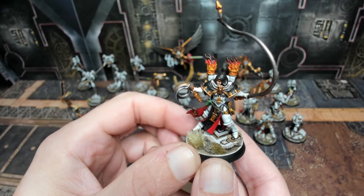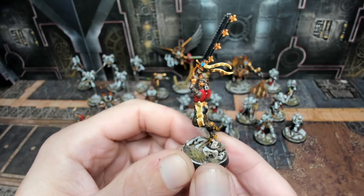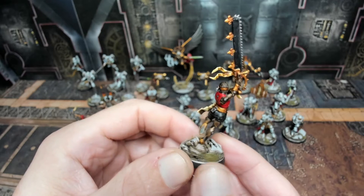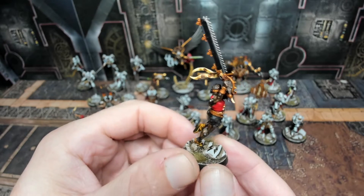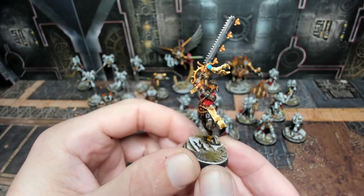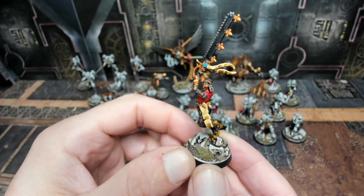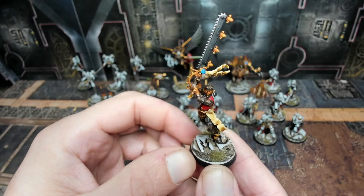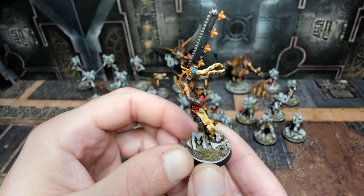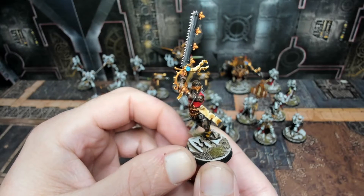The Repentia Superior buffs up the Repentia in game terms. These girls are hard hitting with their two-handed chainswords — the eviscerators can literally cleave vehicles, Space Marines, or anything else in half. They are a glass cannon though, running around with no armor and no ability to see, just trusting in the faith of the Emperor. You can also see how cool the custom bases have come out with the little bits of rubble and tufts — these models are loaded with details.